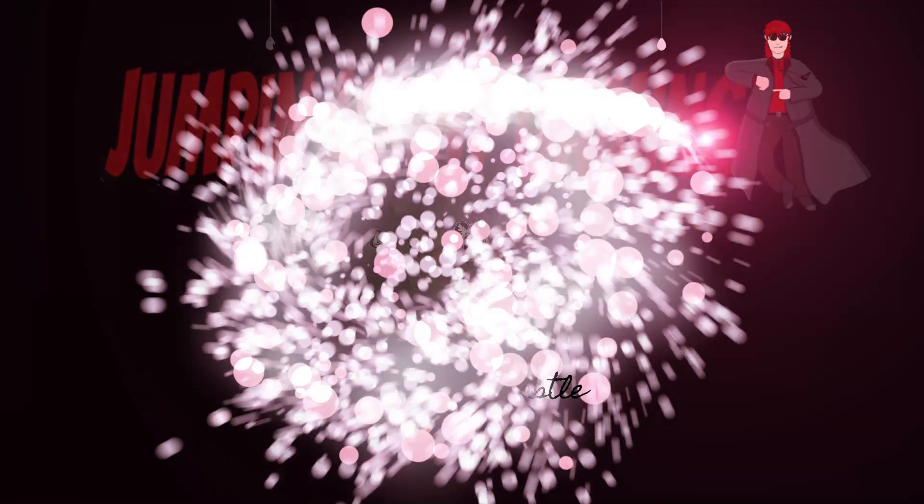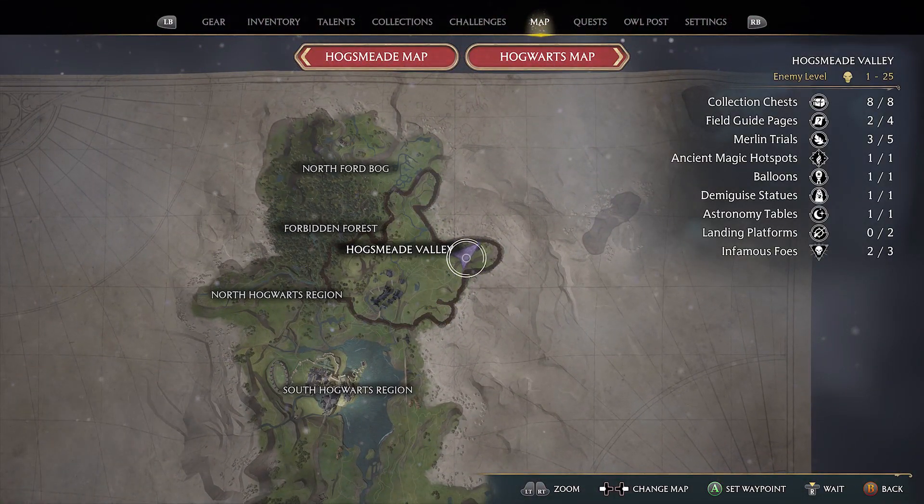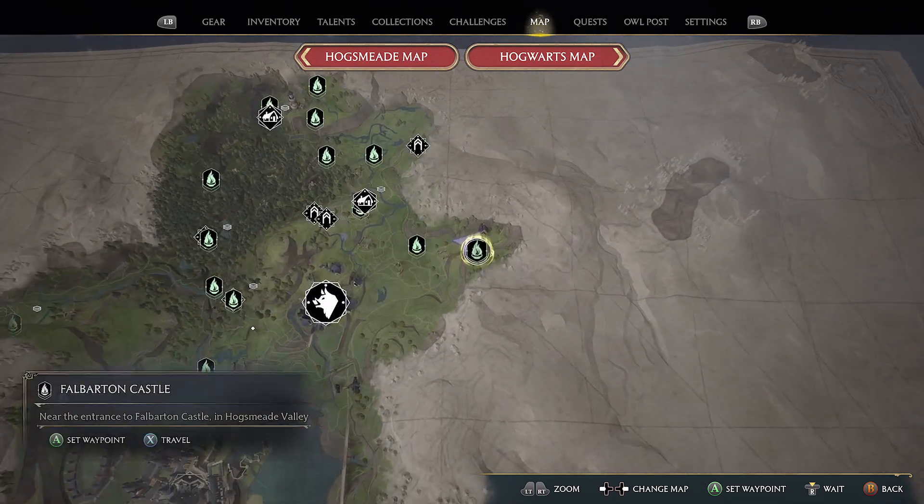Hello and welcome to Jumpin' Johnny Gaming. This Hogwarts Legacy video shows you how to complete the Maryland trial found in the Hogsmeade Valley region, and the nearest floo flame is Faubartan Castle.